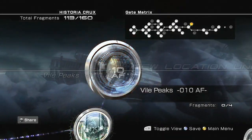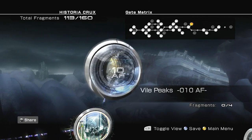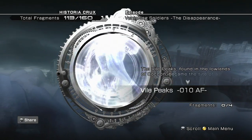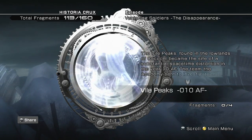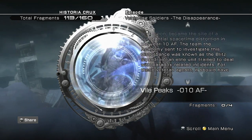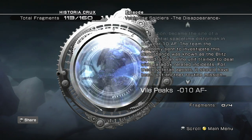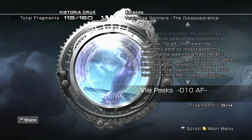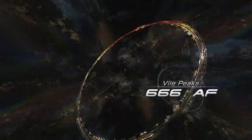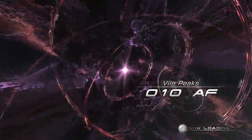We can finally get into the Vile Peaks that we actually want and start this side quest sub-story. We've got nine fragments to grab here, which will bring our total up to a whopping 122 — which is awesome. Let's get a nice little description of the Vile Peaks 10 AF. The Vile Peaks, found in the lowlands of Cocoon, became the site of a substantial space-time distortion in the year 10 AF. The Academy sent an investigative team known as the Blitz Squadron, an elite unit trained to deal with paradox-related incidents. For these veteran agents, it should have been just another routine mission. Definitely plenty to go here.